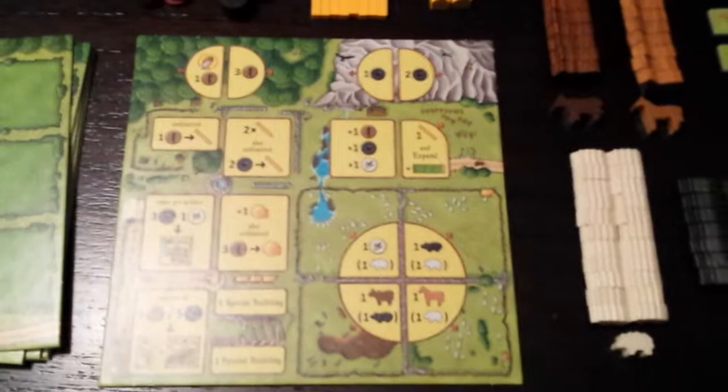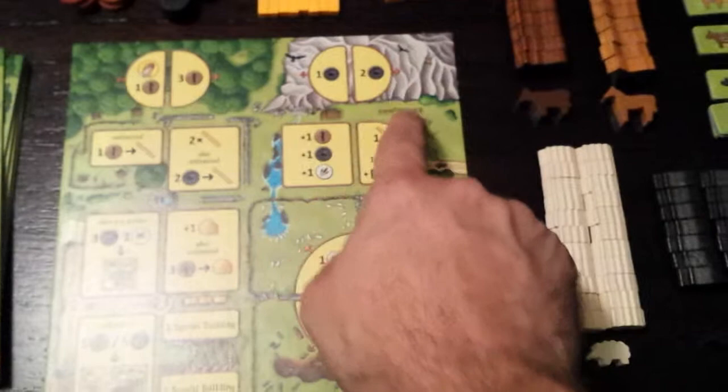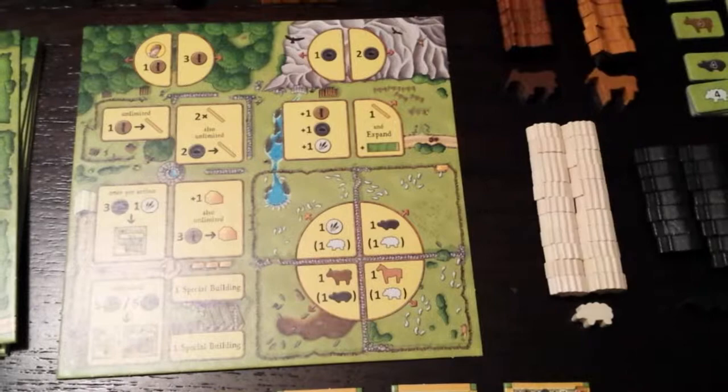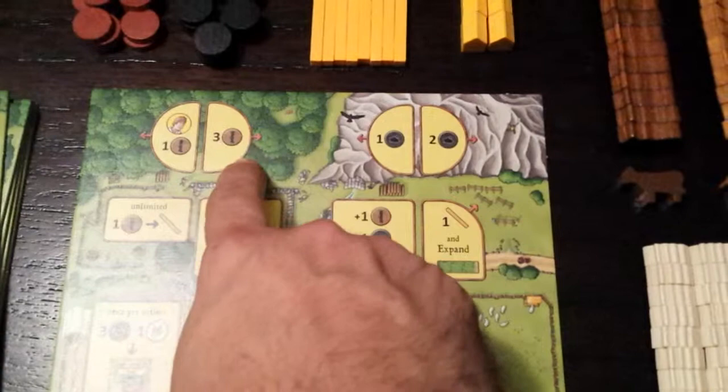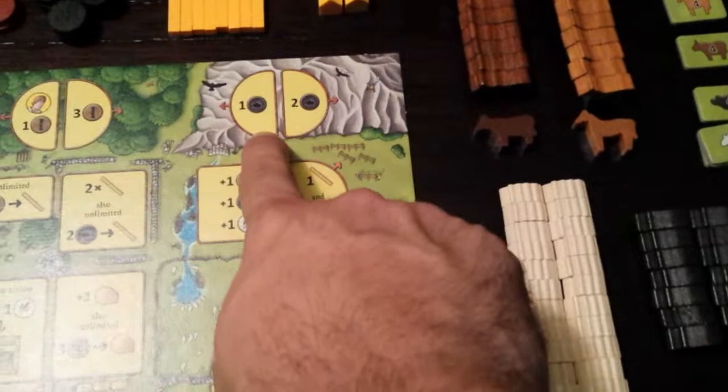Now I'm going to go over the different spots on the main board. All of the spots that have a little red arrow coming off the side of them, and then these four down here, signify that every turn at the beginning of the round, resources are going to be added to that spot. So every round, a wood is going to be added here, and three will be added here. Additionally, if you take this spot, you'll also get the first player marker.